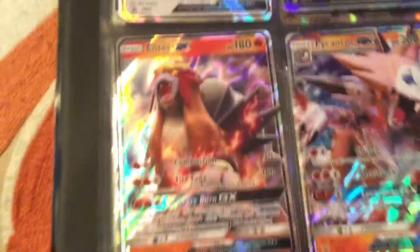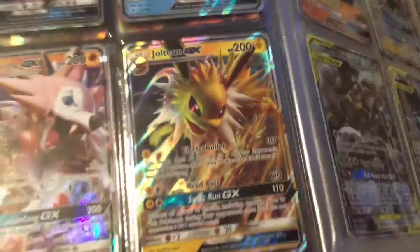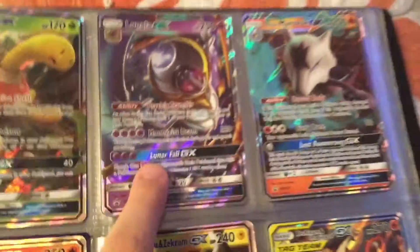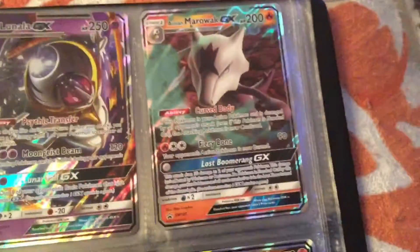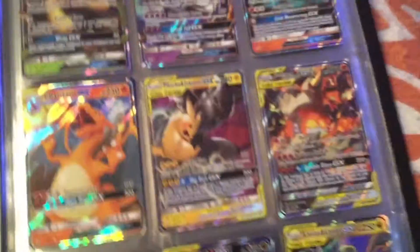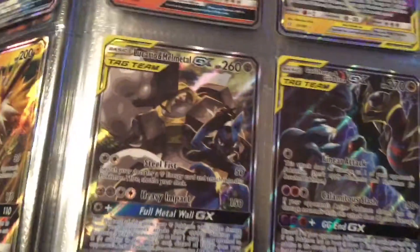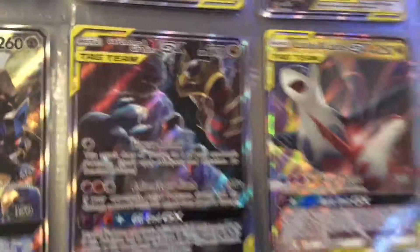A Wishiwashi GX, an Entei GX, a Lycanroc GX from the box, a Jolteon GX from the tin. Then we've got a Shuckle GX, a Lunala GX — I can't remember if that was from the tin or I just pulled it. Then the Alolan Marowak GX from the box, a Charizard GX — that's one of my favorites. We've got a Pikachu and Zekrom GX tag team — I think I pulled that one. A Reshiram and Charizard GX tag team from the box. Then a Lucario and Melmetal GX tag team from the tin. And a Garchomp and Giratina GX tag team, also from the tin — super cool.